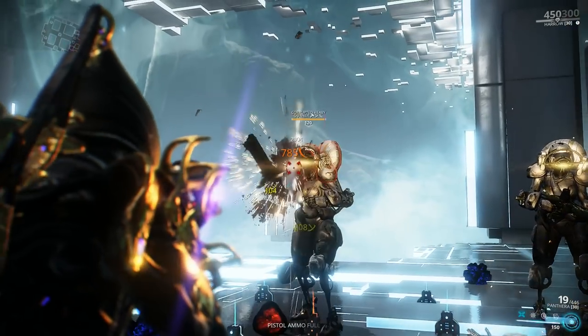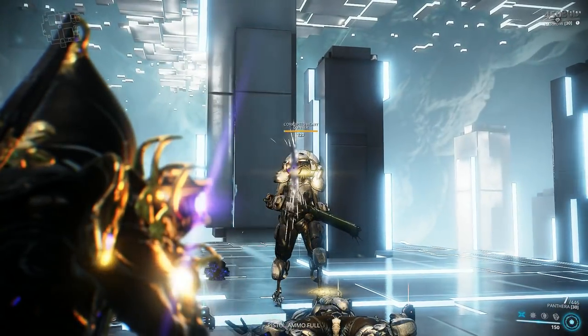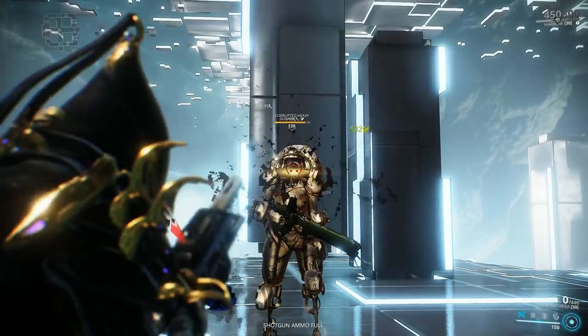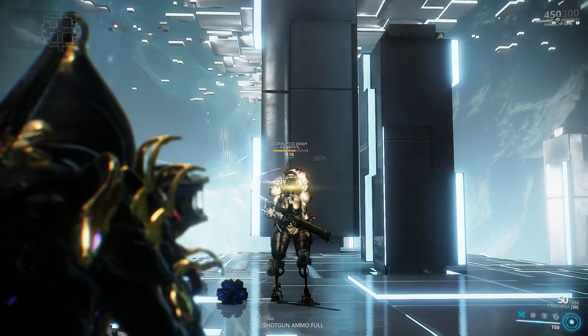Now let's try the secondary fire. It is clunky and awkward to use with just a saw blade value, but the damage is absolutely insane. The reason why the alternative fire is doing more is because of the higher critical chance — that's why you're getting higher everything.